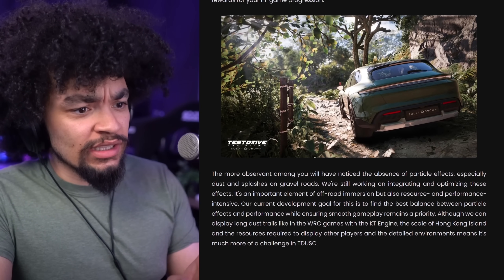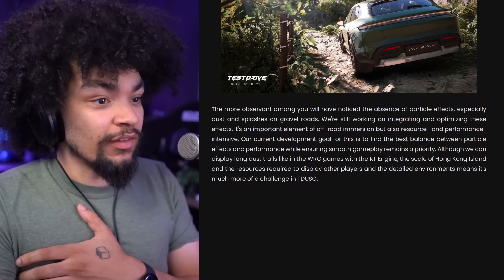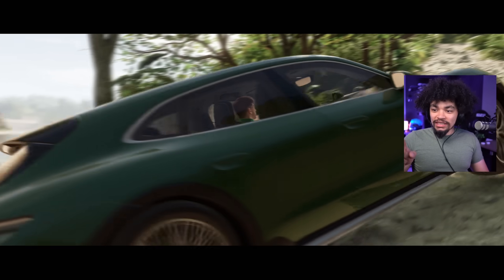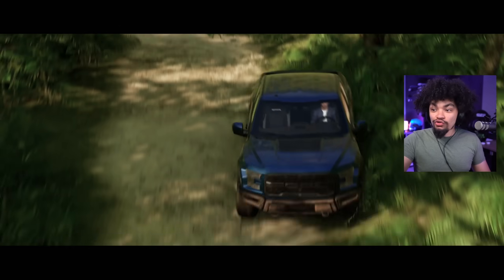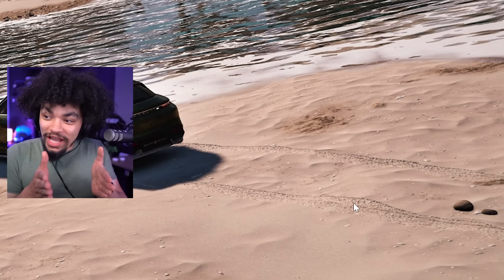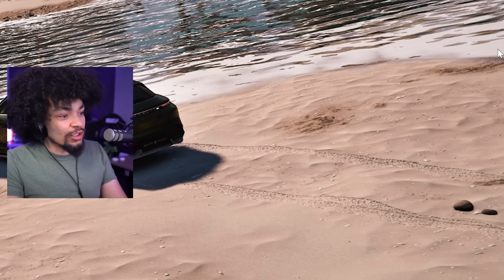The more observant of you have noticed the absence of particle effects - especially dust and splashes on gravel roads. They're still working on integrating and optimizing these effects. But I did notice in the trailer the water splash effect, which is pretty cool. The main thing I noticed is where the car drives, the road tracks are super well done - properly nicely embedded into the sand just a little bit to show where you've been driving. On a beach it's a lot deeper. In this picture of the Porsche Taycan in reverse you can see the tracks and where you've steered over another track - pretty neat.